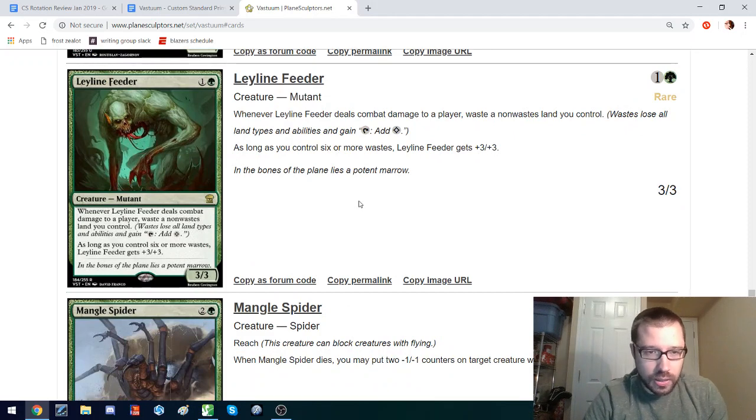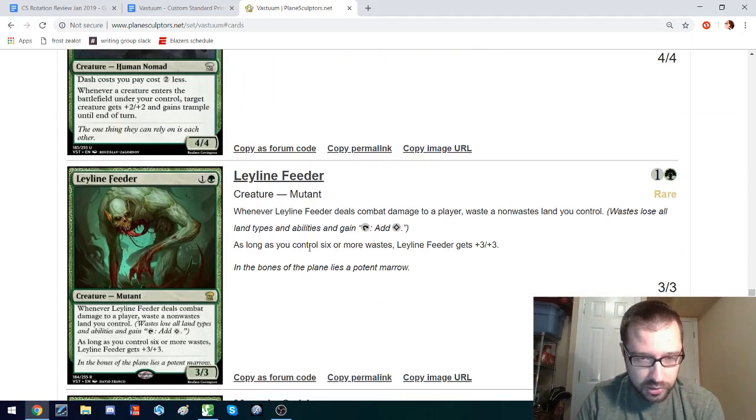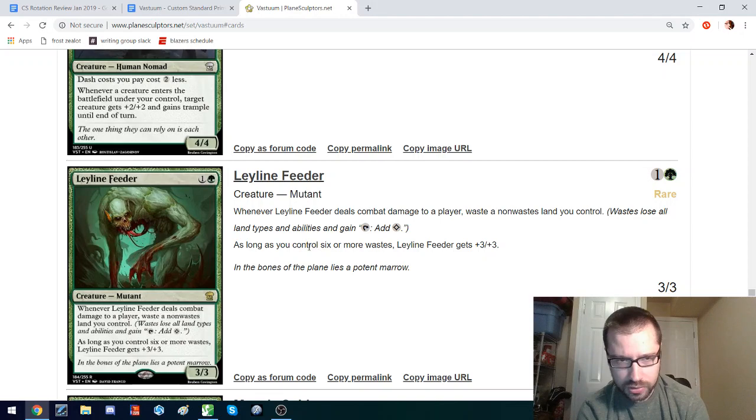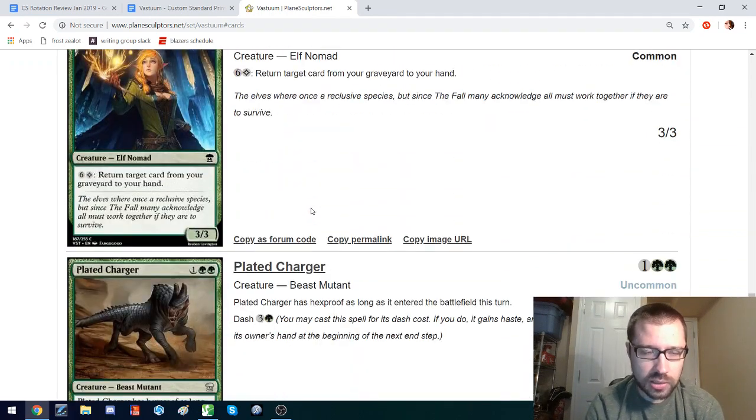Leyline Feeder is the one I'm thinking of. Whenever you deal combat damage to a player, you have to waste a non-waste land you control — so it's a 3-3 for 2, which is a good rate, better than Colossal Tusker, except you have to waste your lands. However, once you have 6 of them it gets even bigger. This makes the feel-bad of having to waste your lands into a potential feel-good when it suddenly becomes bigger and can end the game regardless of whether you can cast your spells. I really enjoy that design — this is green's pushed waste card. I think it makes sense for each color to have some way to take advantage of wastes in a pushed way.